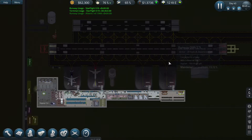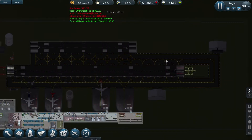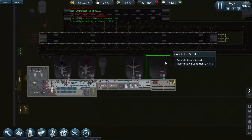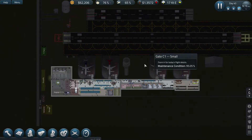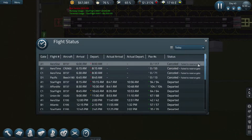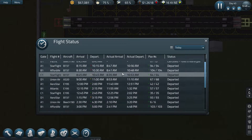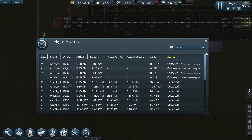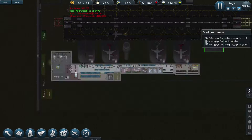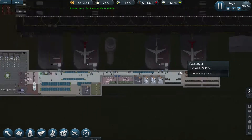I want to expand this runway a little bit bigger so I can put the hangar up there. There are a couple of jobs that need to be done at nighttime, including those cancelled flights from the previous issue where flights weren't actually able to take off. It's raining now.